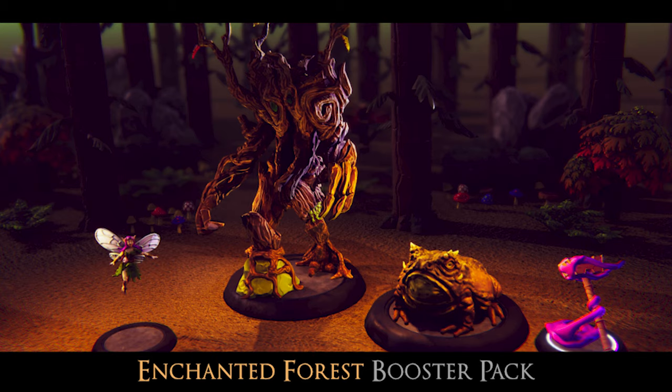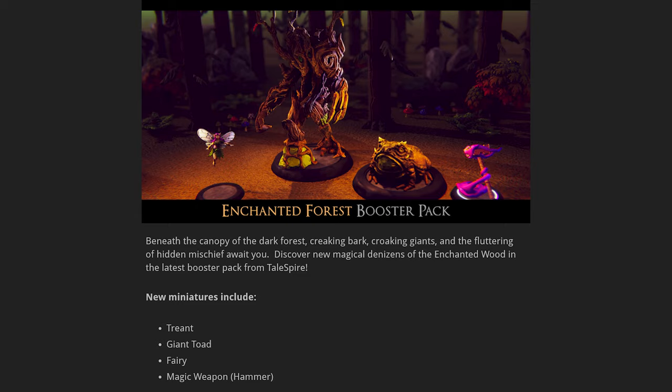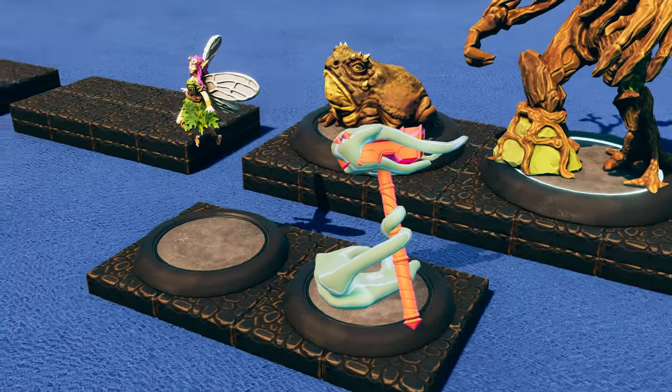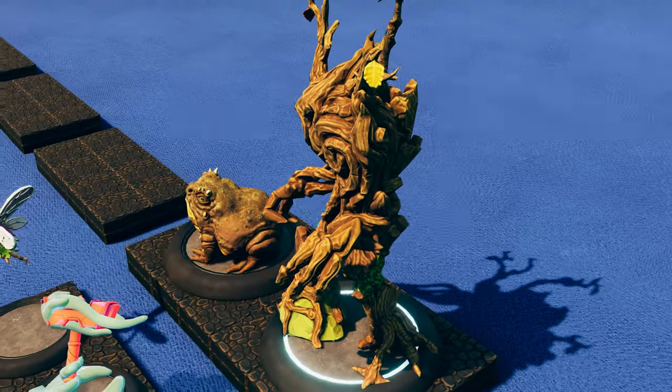We also received, a bit later, the enchanted forest booster update with four new figurines added to Talespire: a fairy, a magic hammer, a giant toad, and a treant. Those were all the new figurines added in the last few weeks.